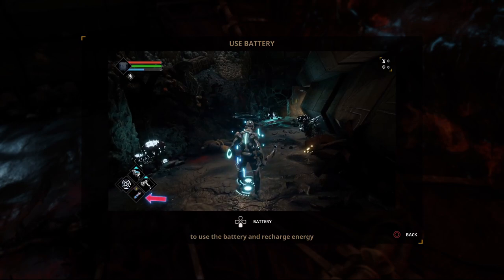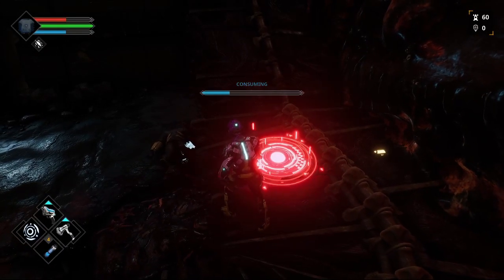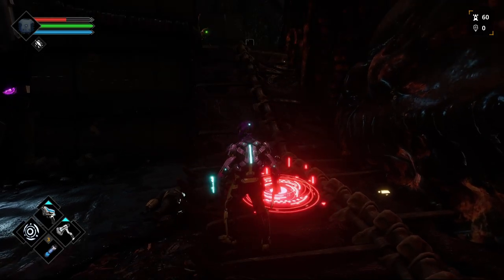Use battery — that's the word I'm looking for. Pressing down on the D-pad, use the battery to recharge energy. Press down on the D-pad — boom, I'll use one of those. It replenishes instantly, which is key. There you go — I've now got three left, but my blue energy bar has replenished.